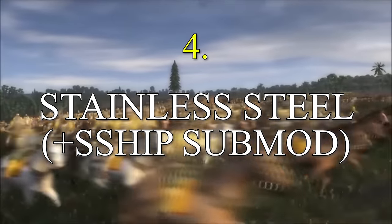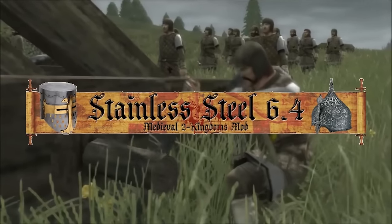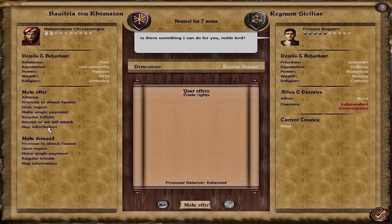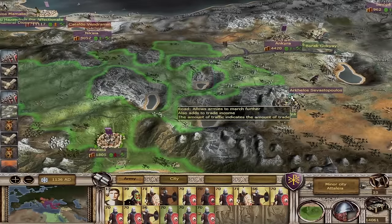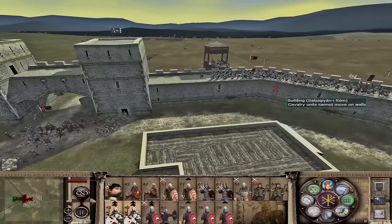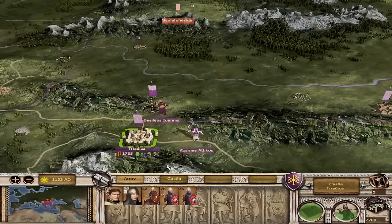Stainless Steel is a mod that has always been and always will be known as the king of Medieval 2 mods, especially with the Historical Improvement Project. The mod was first released back in 2011 and started off as a simple combination of tons of little mods to provide a proper full overhaul of the game. In the years up to 2017, the mod grew and evolved into improving every single aspect of the game to make Medieval 2 more historically accurate, more replayable, and especially more challenging.